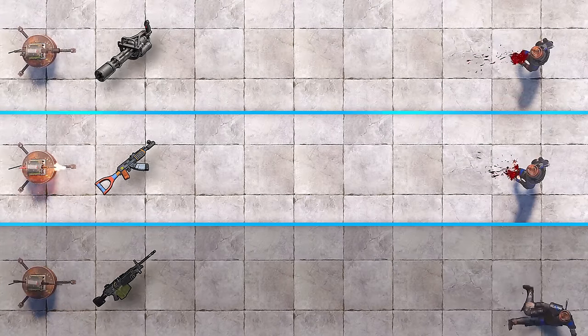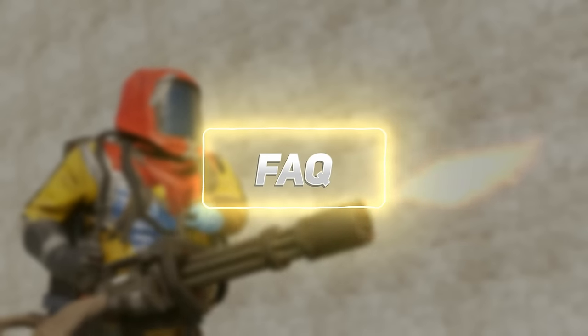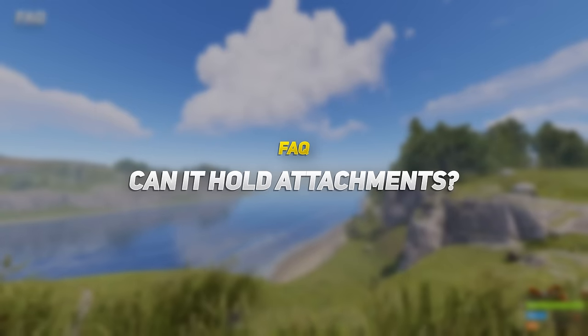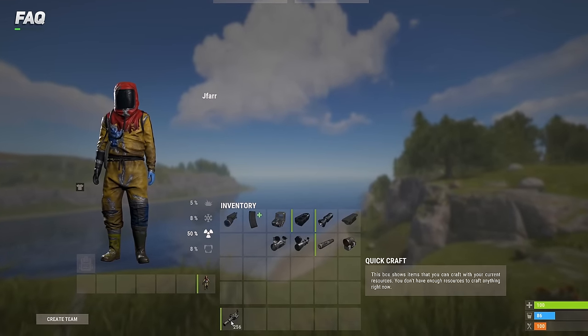Here's a comparison with the minigun turret against other weapons. As for attachments — I'm sorry to say the minigun doesn't have any slots for attachments.